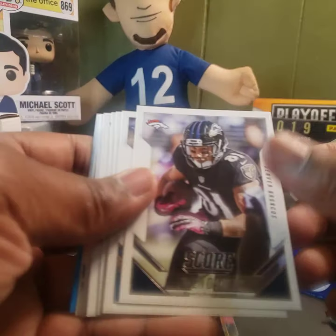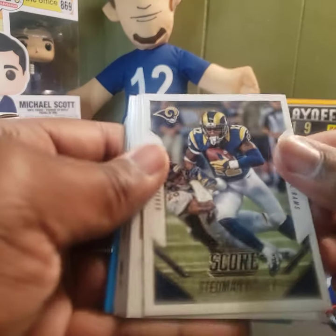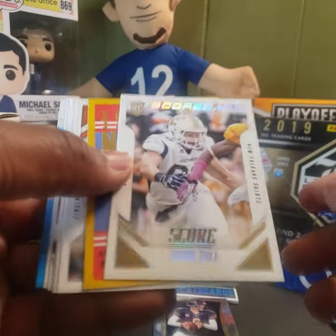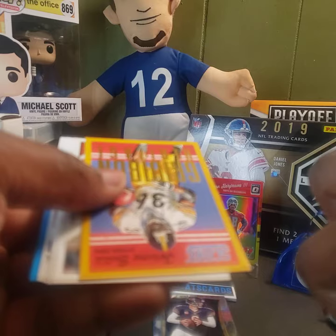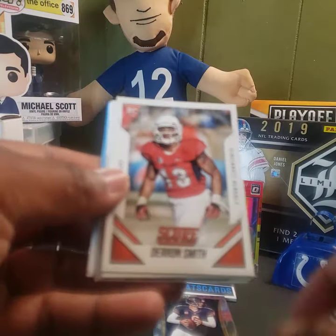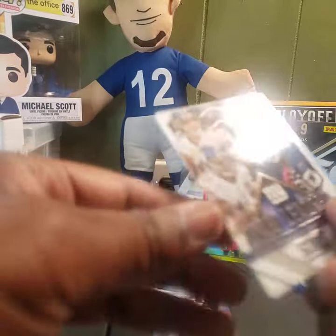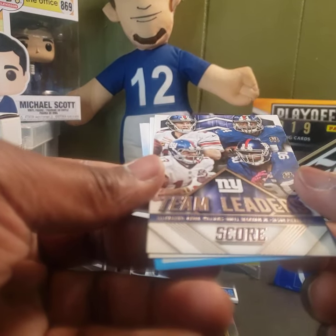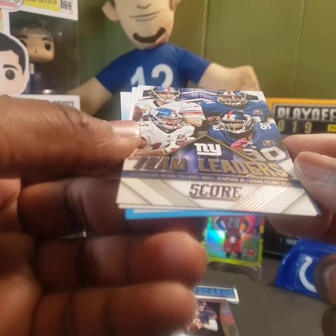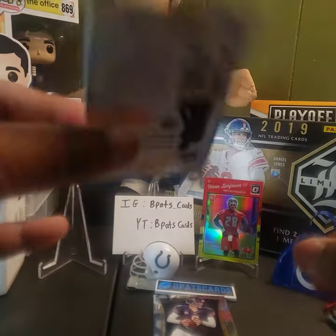Eddie Royal, Owen Daniels, Ezekiel Ansah, Dante Whitner, Stedman Bailey. A backwards card — Davis Tull Score card, and this is a rookie. Jerome Bettis. Deron Smith. Eli Harold. PJ Williams. Team leaders of Odell, Jason Pierre-Paul, and Andre Williams. Green Iron Heritage — Brett Favre. And a Kid Reporter.